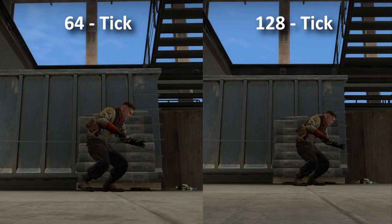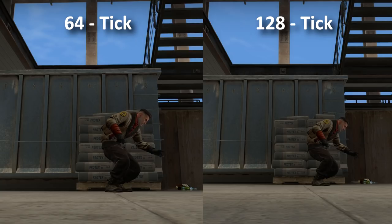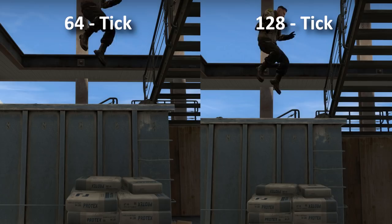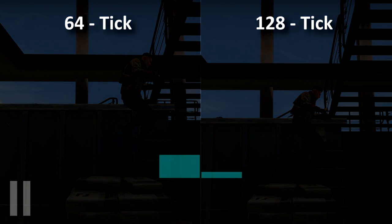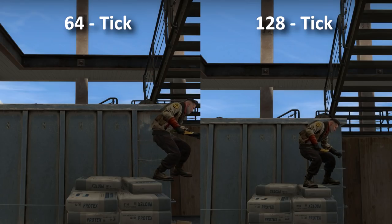The only difference is on 64 tick — it applies the damage 0.01 seconds slower, which is impossible to notice in game. But falling onto the sandbags, the tick rates are out of sync by quite a bit. This causes the 128 tick server to update way closer to the sandbags, which is just barely enough added velocity for the game to inflict damage.